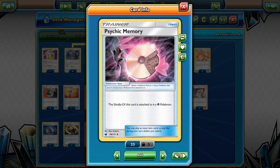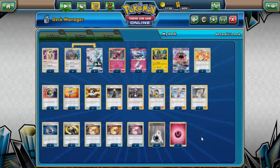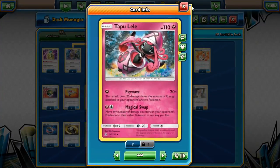Electric Memory — nothing really worth mentioning is weak to Electric, so I'm not going to bother with that right now. We're also getting Water Memory and Grass Memory in the future, so be on the lookout for a new video with that. Back to why we're playing Fairy: it's because we have Mina. Mina attaches two Fairy energy from your deck to one of your Pokémon — it doesn't have to be a Fairy Pokémon.